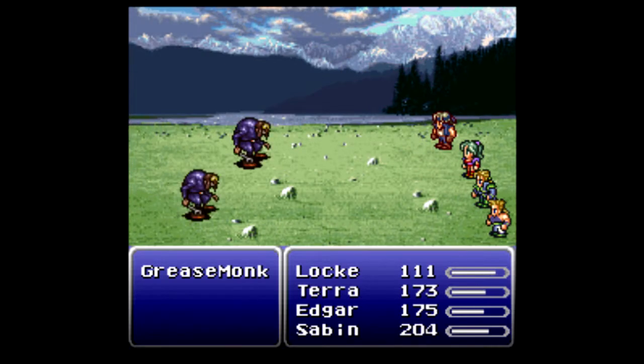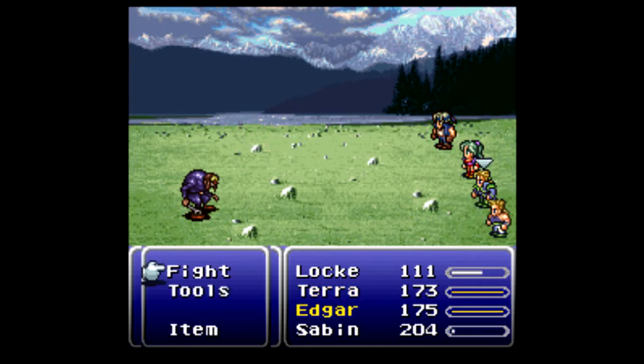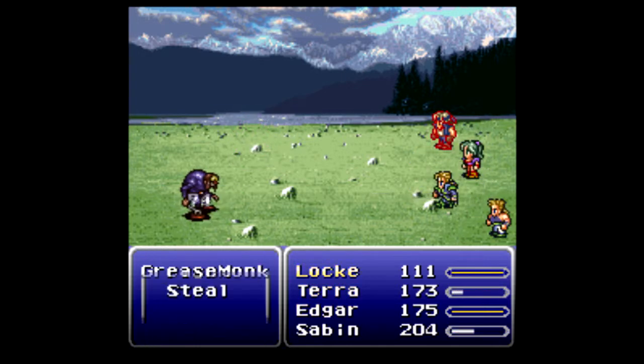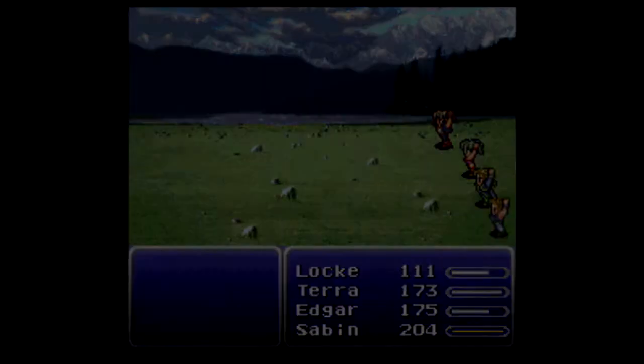Of course, getting a random battle right before the entrance. Now, Sabin should be blitzing pretty much all the time, which is why I have him in the back row — because blitzes don't use his weapon to determine damage, so there's no reason to have him in the front row, really.